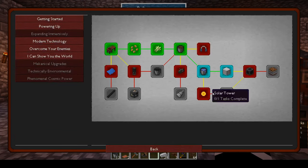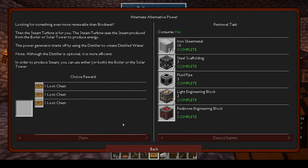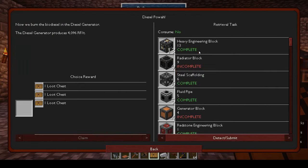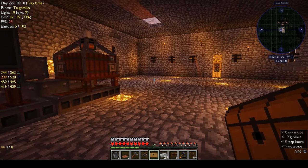Same with Alternate Steam — I had all of those in my toolbar and it autocompleted. Might as well take the stuff. Yes — diesel power reward taken. We haven't made any biodiesel yet, so we're not going to do that just yet.